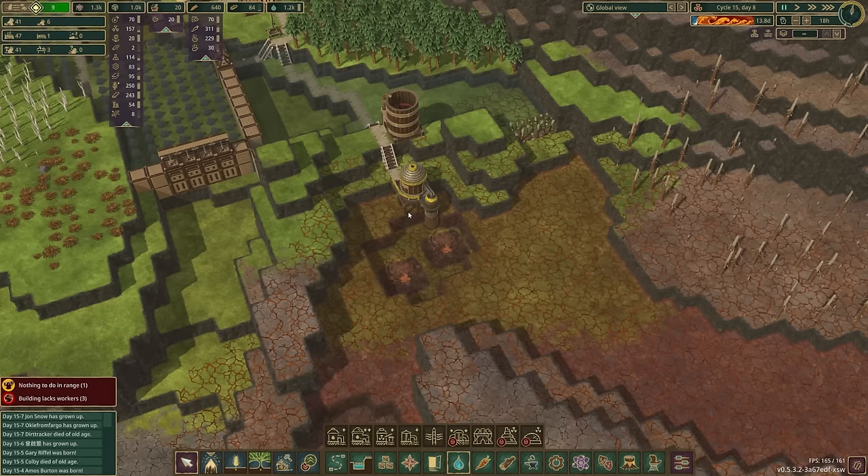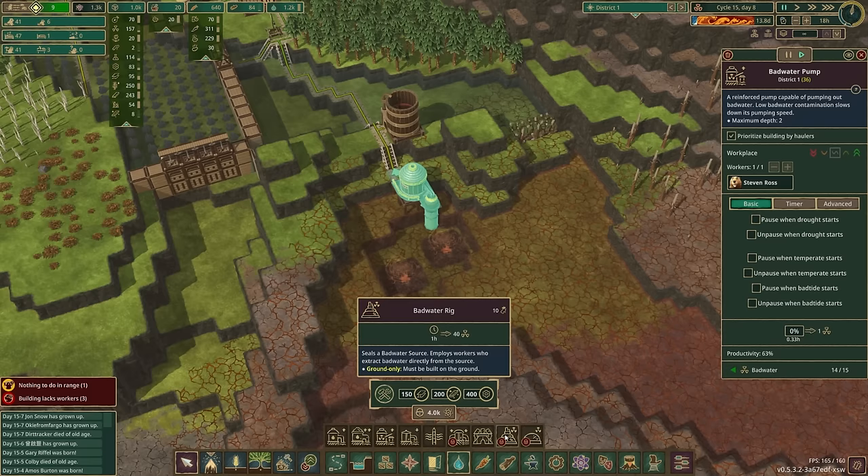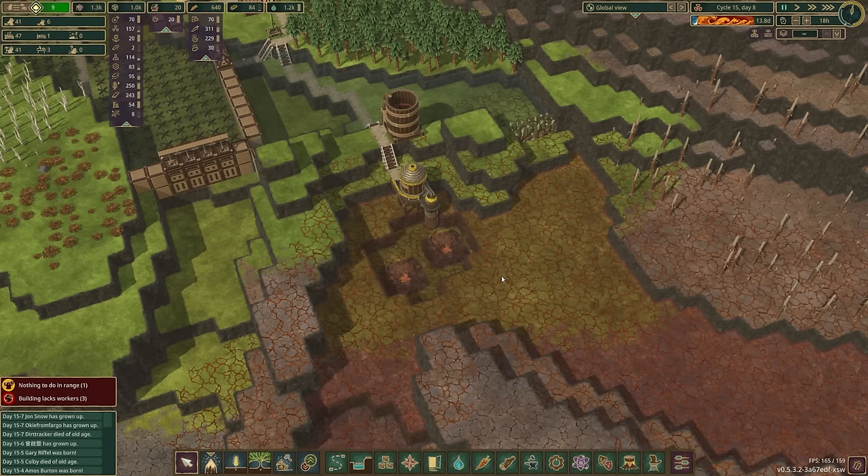Currently during this bad tide, we do have this second one operating here to fuel our centrifuge and our explosives factory, so we're okay for right now. But long term, when we need a stable supply of bad water, we are going to have to expand this area. So we will likely put in a second bad water pump at some point. When we have the bad water rig in place, it's going to make a ton more — 40 per hour versus this thing's 3 per hour. That's going to be on the back burner for now.